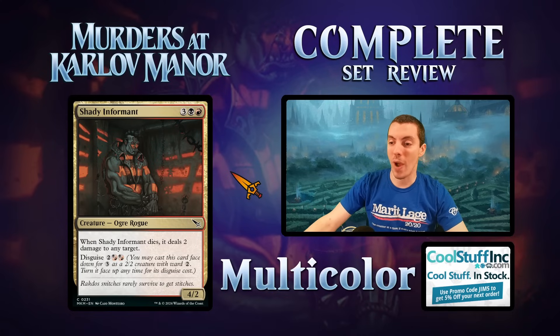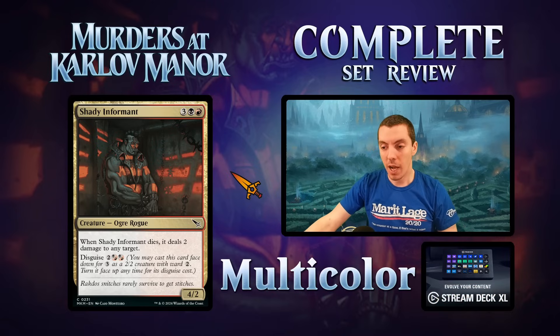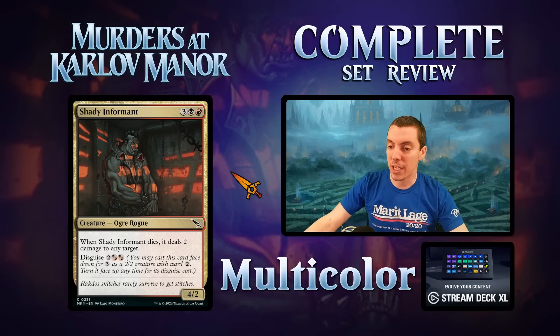Shady Informant — Rakdos common, five mana for a 4/2. When it dies, deals two damage to any target. It also has disguise four. You can morph it, trade in combat, kill another 2/2. Pretty solid common — one of the better ones.